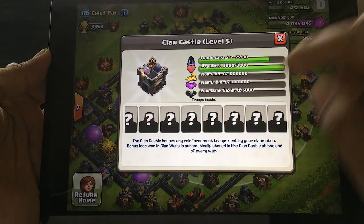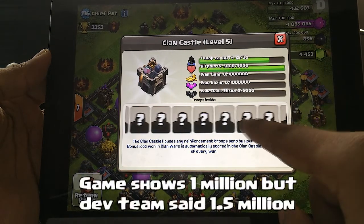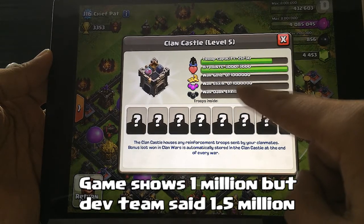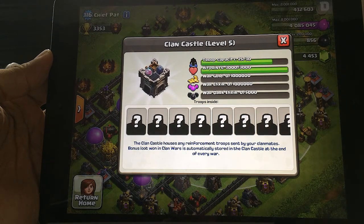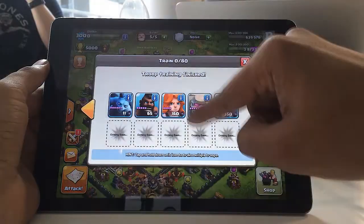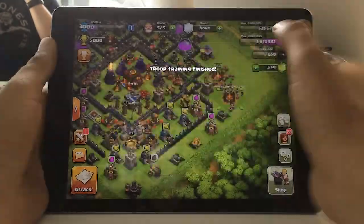So what is the max amount you can get from actually winning a clan war? That varies because the Clan Castle — when you upgrade to level six — can only hold 1.5 million gold and elixir and 5,000 dark elixir. So even if you make more in the actual war, your Clan Castle will only be able to hold 1.5 million. Your Clan Castle does serve as a bank.